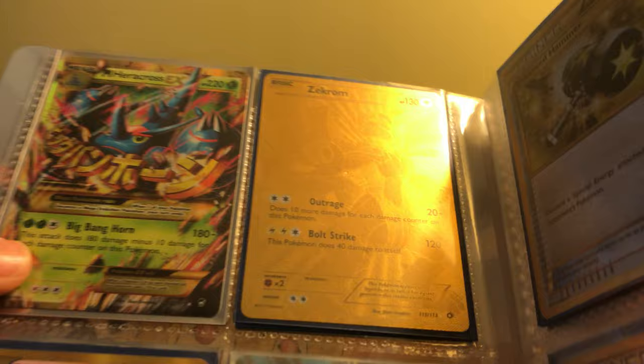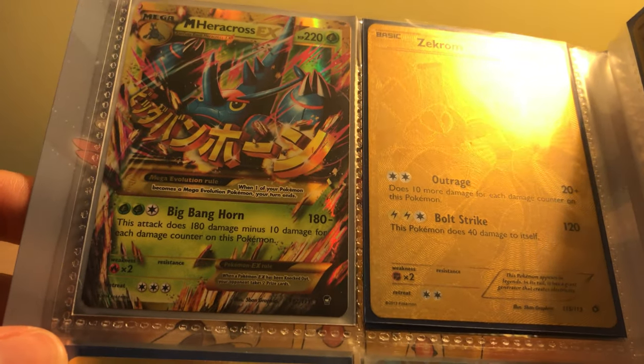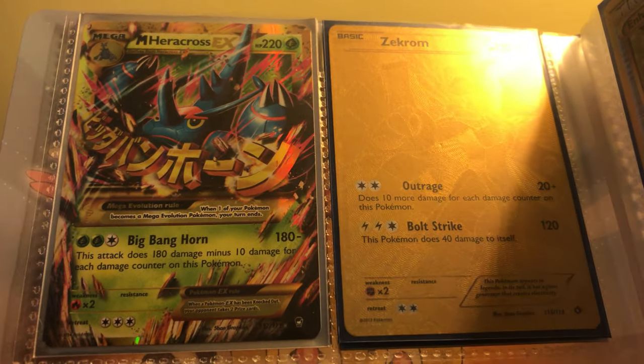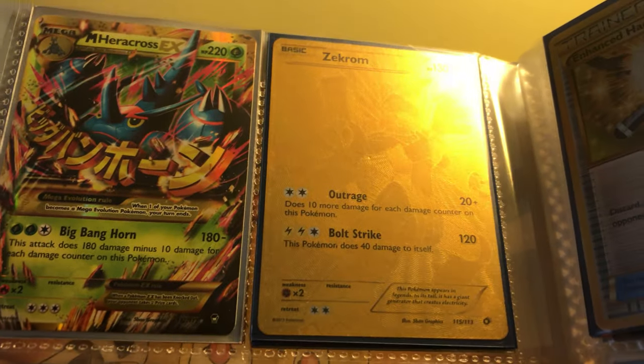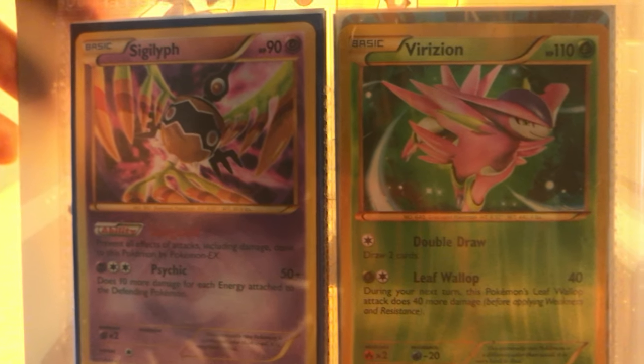Here are my Secret Rares: Mega Heracross EX Secret Rare, my Gold Zekrom — one of my most prized possessions that I own — Secret Rare Sigilyph, and Secret Rare Virizion.